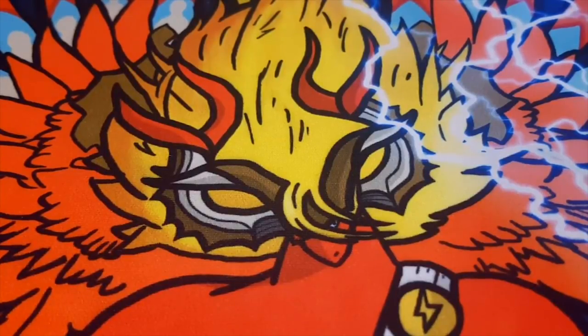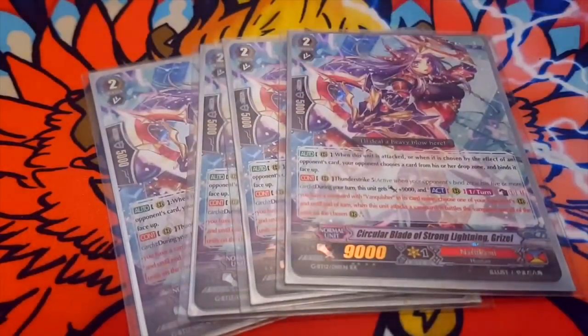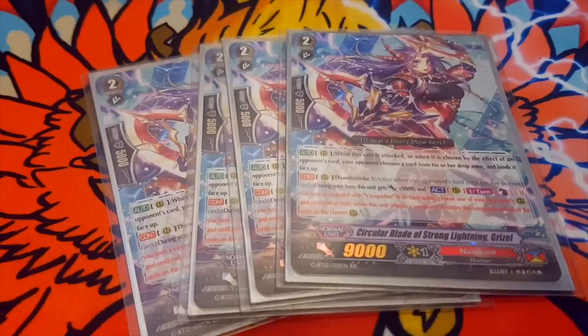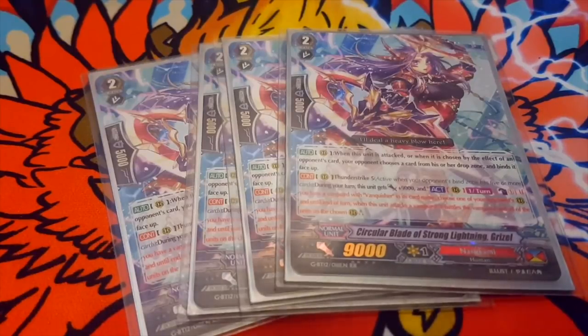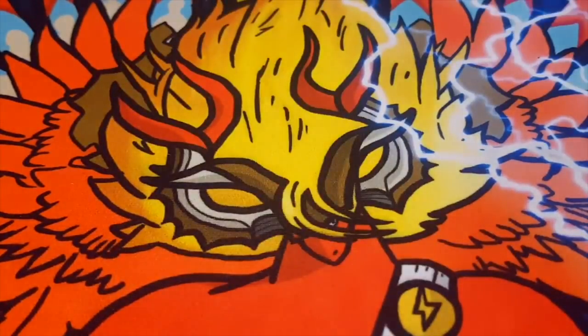Next we run 4 Grizel. Her first skill is: when she's attacked or chosen by the effect of an opponent's card, your opponent chooses a card from their drop zone and binds it face up. Second skill is Thunder Strike 5 — during your turn she gets plus 9,000. And once per turn, counter blast 1, if you have a Vanquisher vanguard, choose one of your opponent's rearguards, and when she attacks the vanguard she also battles that rearguard at the same time. So she's like a little mini-brawler in your rearguard circle.